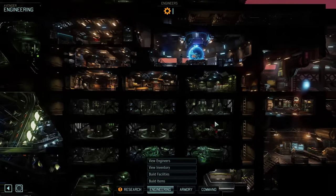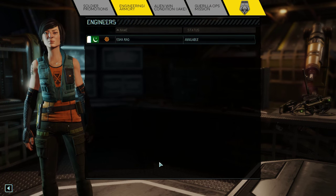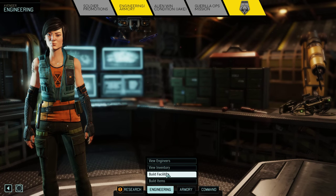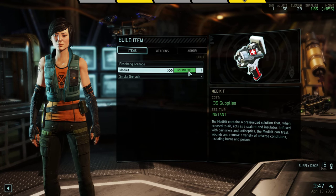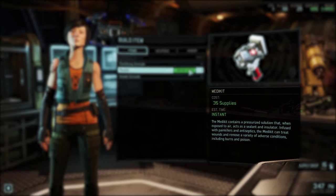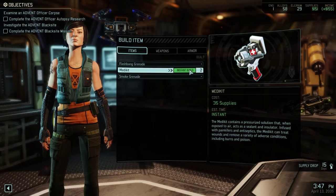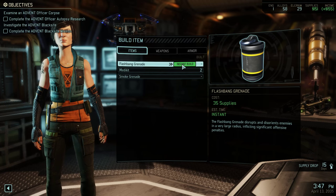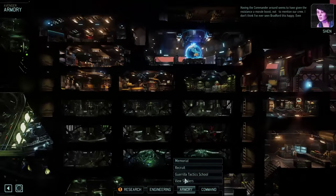Our next stop is the Engineering Bay, and you'll notice some pretty traditional items that work as anticipated. I did notice something interesting regarding the medkit — pay attention to the item description. You'll notice that it removes a variety of adverse conditions, including burns and poison. So I'm not sure what's going to burn us out there, but it's not going to be good.